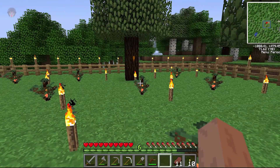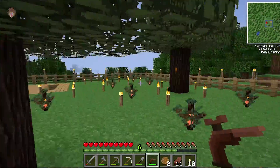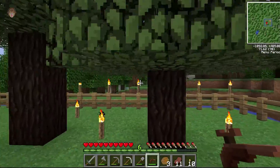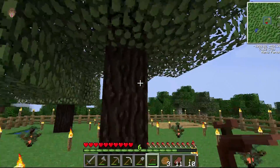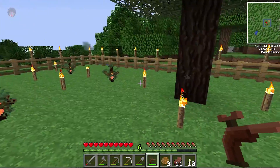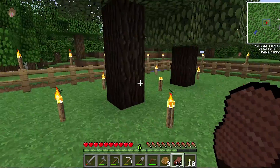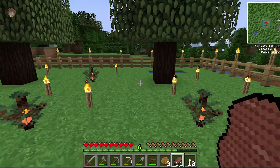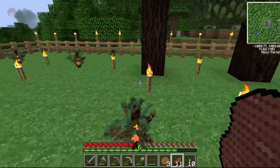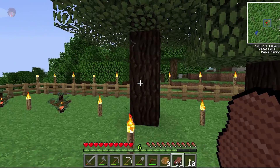We have a rubber tree farm kind of set up here. I'm just quickly collecting some rubbers - whoa, okay, he's got nothing. I'm trying to work with the rubber trees because we need rubber. I did an experiment to see how far you need to place the torches and things, and also after they've grown if they would give us the tree tap spot.